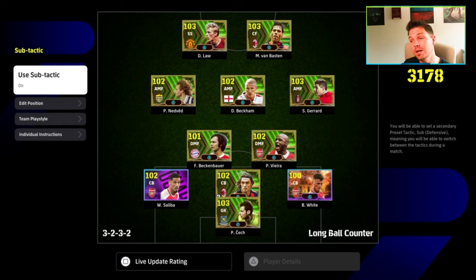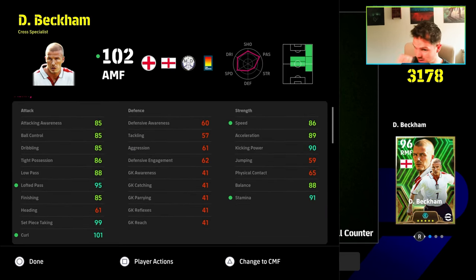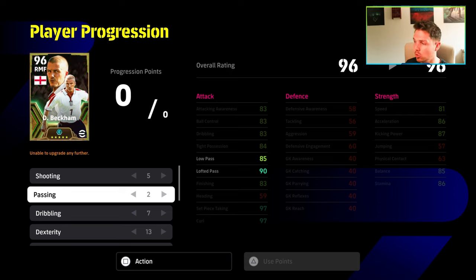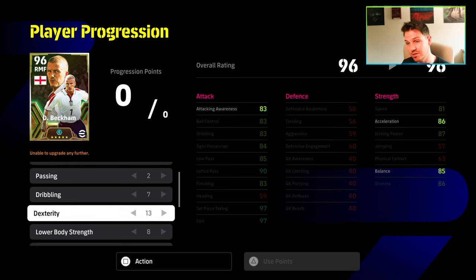This is the build for him — an inverted kind of system where you move everything around to go back from a four at the back into a three. In this build, his tight possession, dribbling, and ball control are around 85-86, but his balance and acceleration are higher. His finishing is going to be 85, because we want to shoot with Beckham to get the most out of this card from an attacking or central midfielder position. The progression points for Beckham are 5-2-7-13 into dex, a little bit onto kick and power, and of course speed and stamina with lower body strength. It's more of an issue with the game — you'll get more rewarded going through central rather than out wide. But he's a super fun player to use.